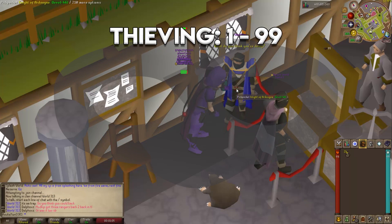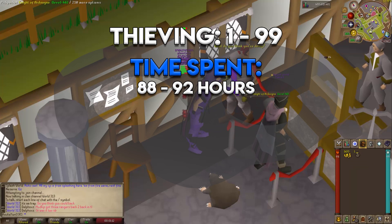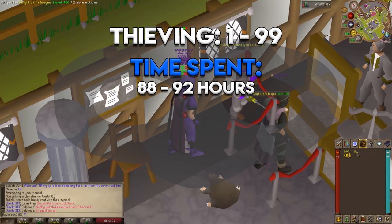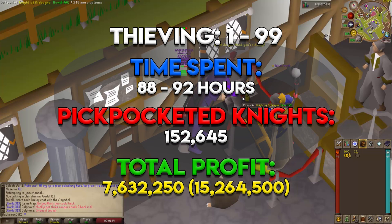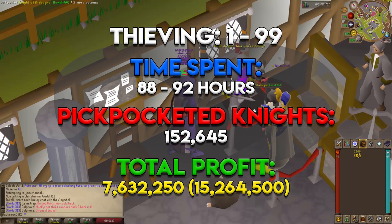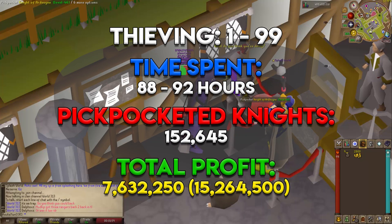Here's a quick recap of totals from level 1 to 99 following this guide. Total time: approximately 88 to 92 hours, including the five early quests. From level 55 to 99 you need to successfully pickpocket an Ardougne Knight 152,645 times. At 50 GP per pickpocket, total profit is 7,632,250 GP without the Rogue's outfit and 15,264,500 GP with it. You'll also have a decent chance at the thieving pet, with odds around 1 in 60.